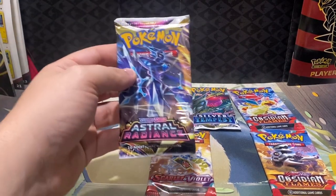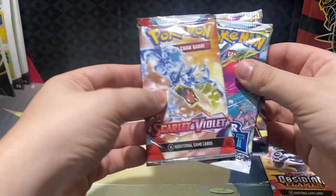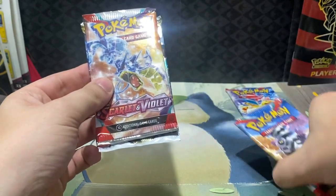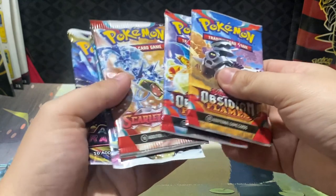We have one pack Astral Radiance, one pack Silver Tempest, one pack Scarlet Violet, and two packs of Obsidian Flames.